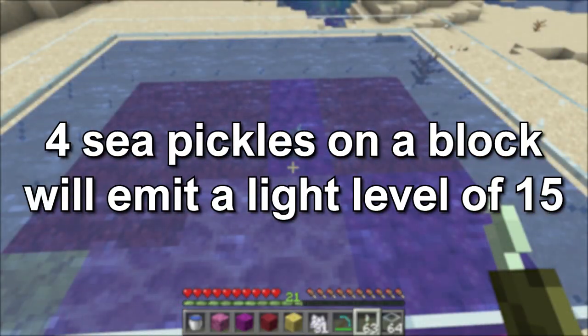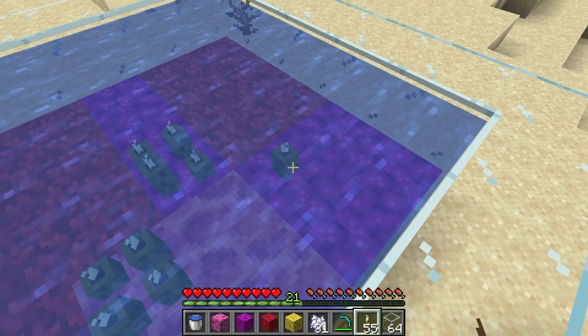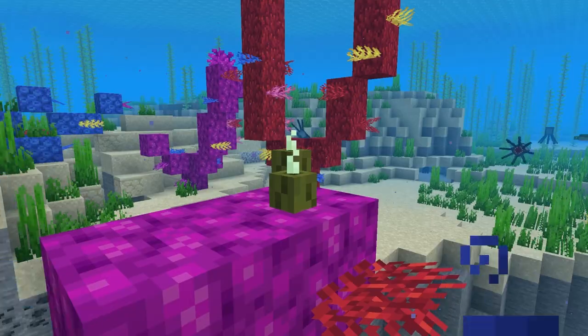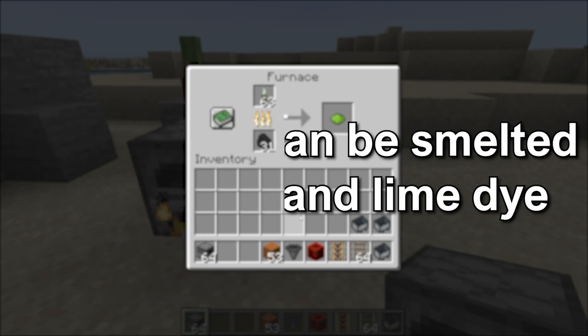Sea pickles are a light source producing a light level of 15 when there are four sea pickles on one block, and the light level will lower with fewer sea pickles on the block. The sea pickle has to be placed on blocks underwater, and for it to grow, it has to be on a coral block. Sea pickles can also be smelted to get 0.1 XP and lime dye.